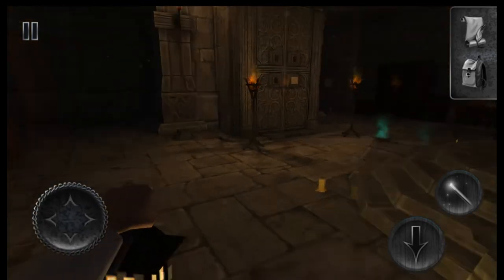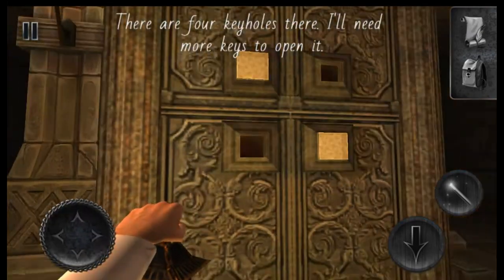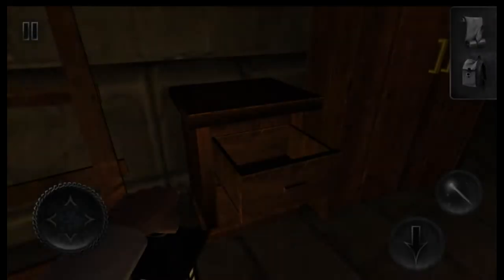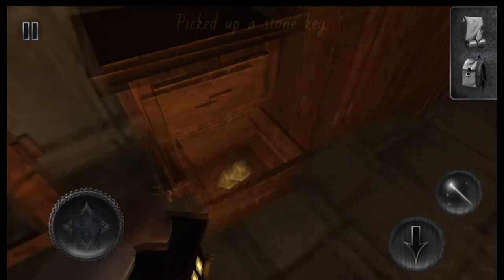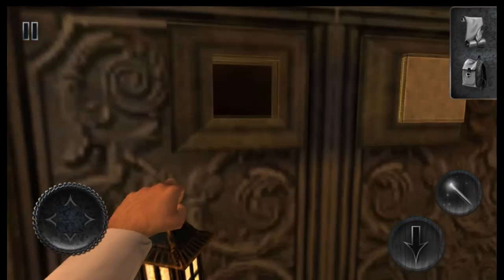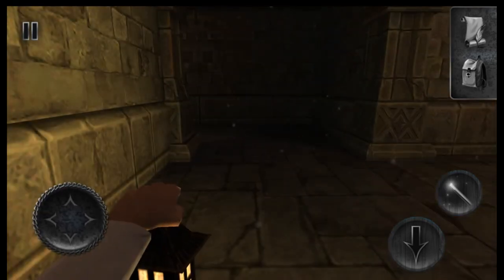We have two missing pieces to open the door. Let's go ahead and put that piece we just found in. I wonder where the Slenderman is — probably something I shouldn't be wondering. The third piece — sweet! So we just picked up the third missing piece or key. Put it right there. We gotta go to the back. I don't have a good feeling about this, guys.